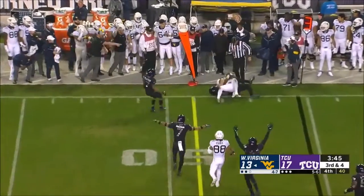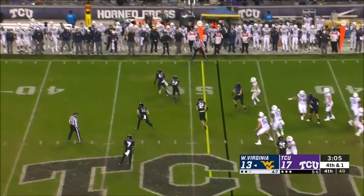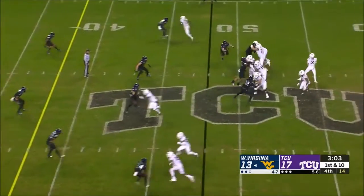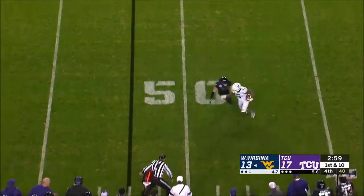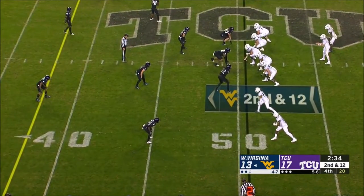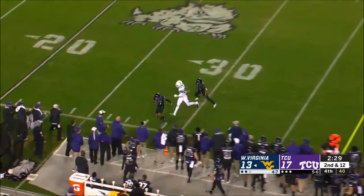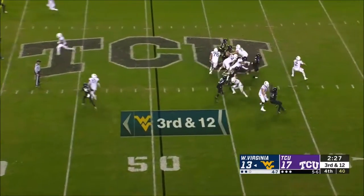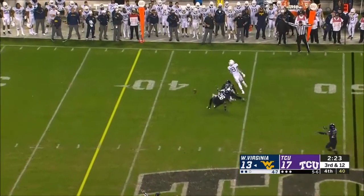He can push guys back and create the disruption needed for the edge rushers. Here's a really nice swim move — he's really good using his hands, swiping, chopping, crossing over, keeping contact away from his chest. On this play he shows nice explosion off the gap, straight off the snap, gets around his guy easily, swims his hands over the top with quick speed off the line.